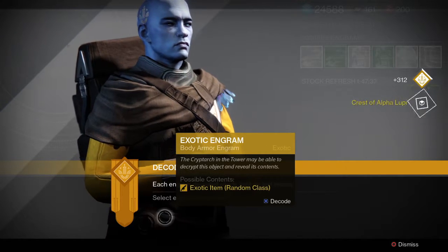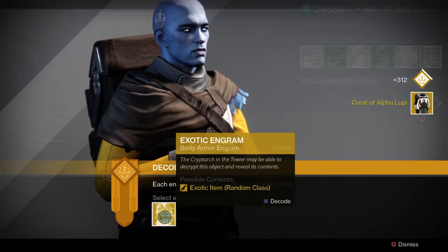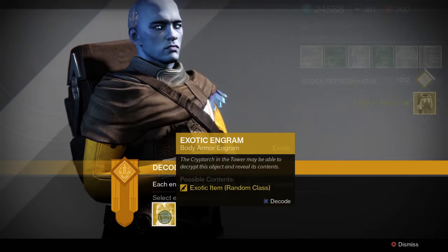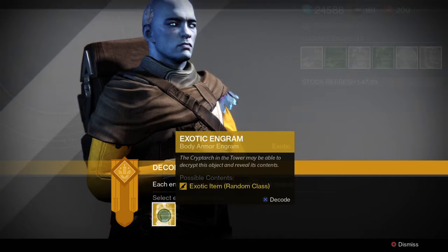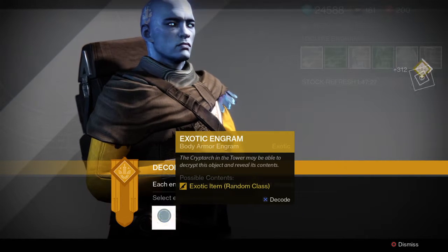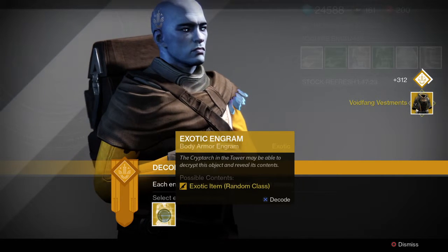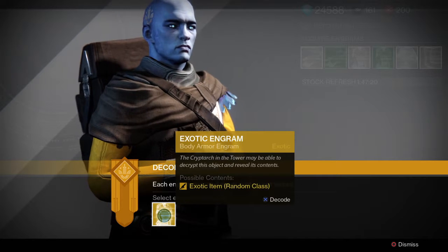Next engram. Crest of Alpha Lupi again for the Titan. Oh my gosh, come on — it gave me the Hunter version at least. Fifth engram, here we go. Void Fang Vestments. Oh, that is very nice for my Warlock. We'll have that piece of armor.